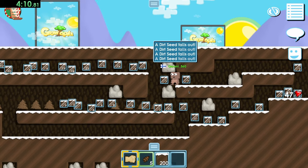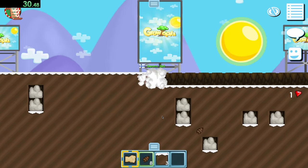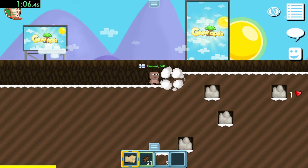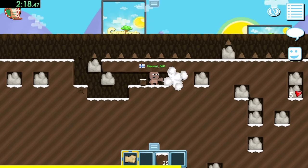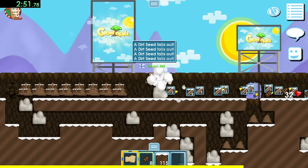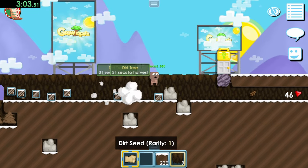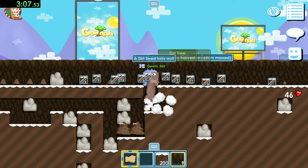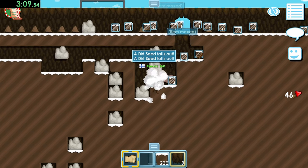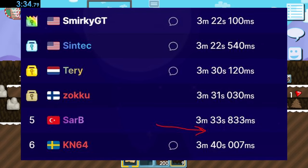The next run was worse than the last so I decided to end it early and try again. This next run was actually crazy — I got 46 gems at 3 minutes flat, which is insane considering the record is 3:22. If I had 4 more gems I would have beaten the world record on this run. My final time on this run ended up being 3:34, which is still an amazing improvement and it put me 6th place on the leaderboards.